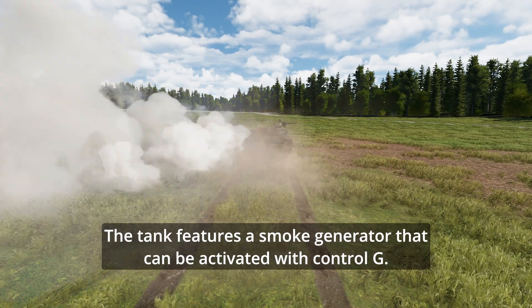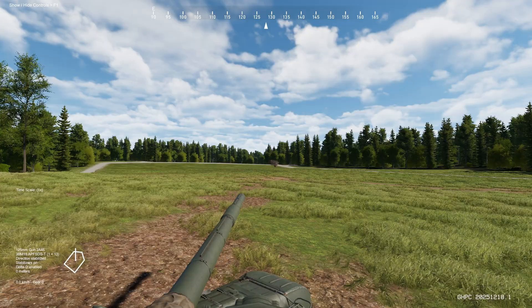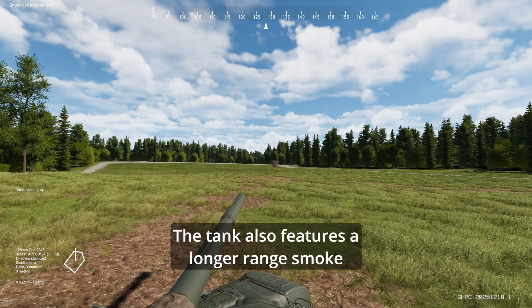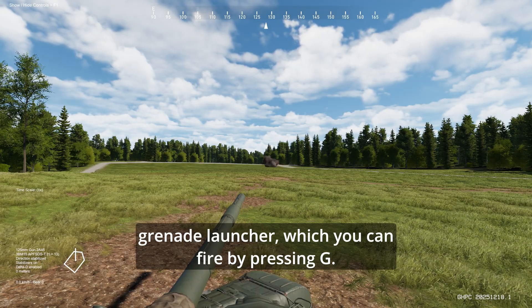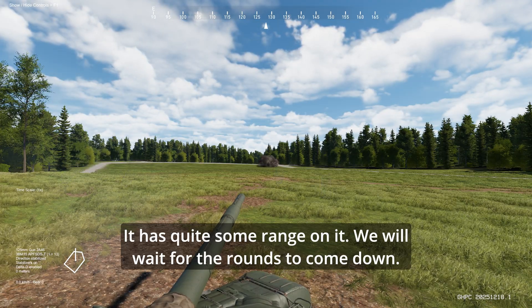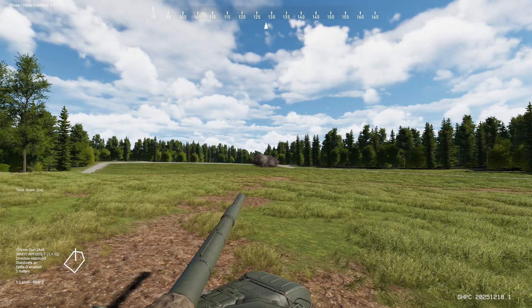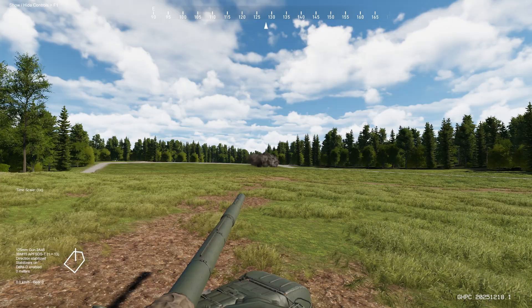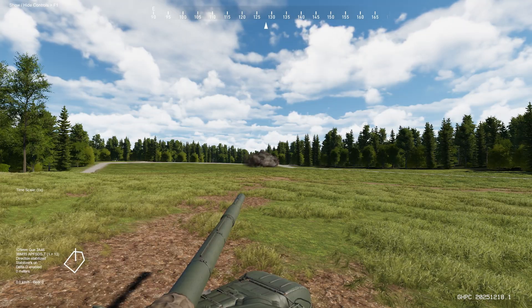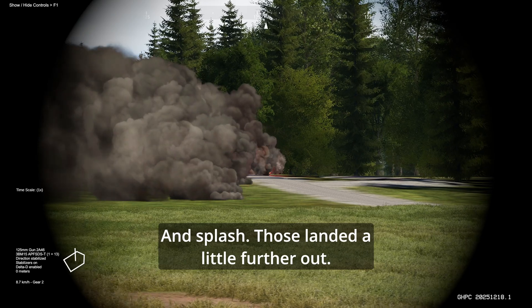The tank also features a longer-range smoke grenade launcher, which you can fire by pressing G. It's got quite some range on it. We're going to wait for the rounds to come down around where that smoke already is. And splash — those landed a little further out.